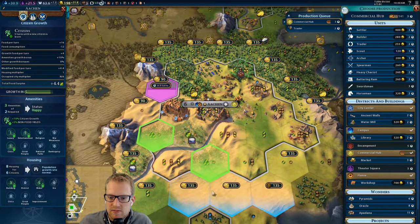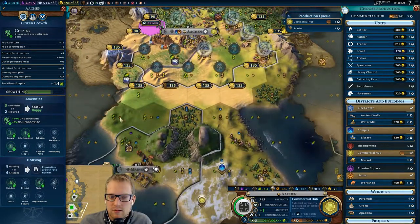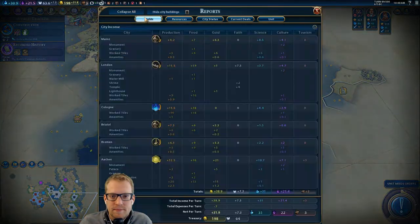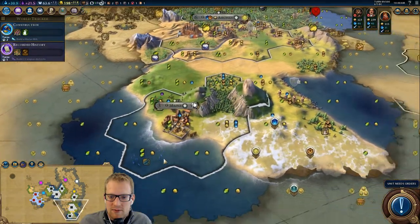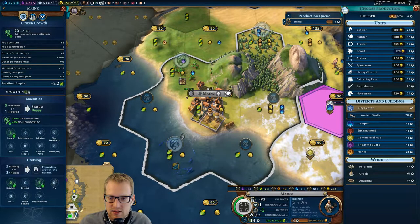We have a six-turn Pyramids — tempting, to say the least. We have a 32-production capital right now. London's at 11. I'm glad we bought. Our food base is just bad — in fact, I think growing is better than the science and the gold right now. One turn will grow there.